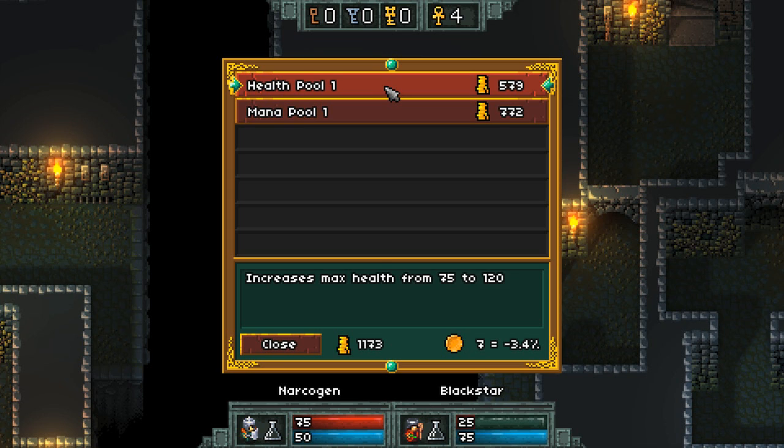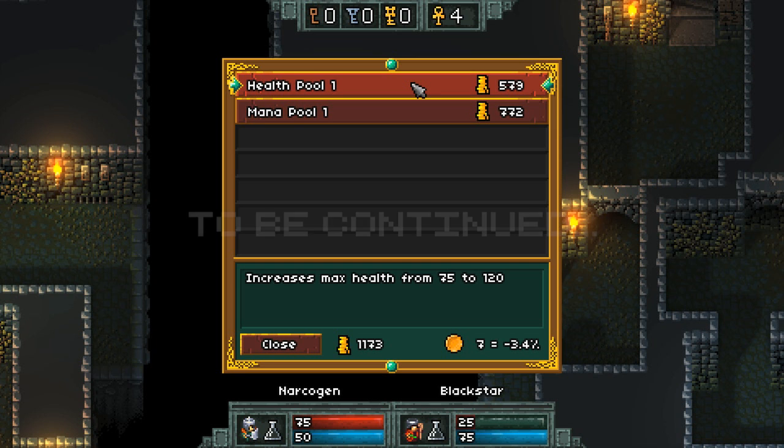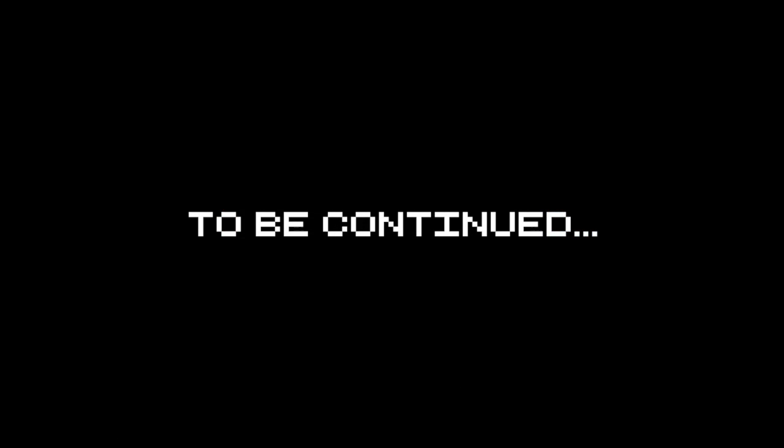Well, I definitely need the health pool. Really? I think for you the mana pool would be more useful. I didn't have enough money. I don't think it's useful for me though. I wonder if I can give you money — that'd be nice.